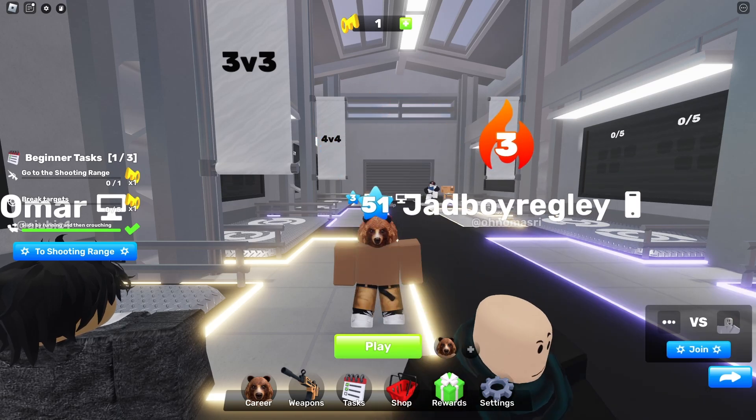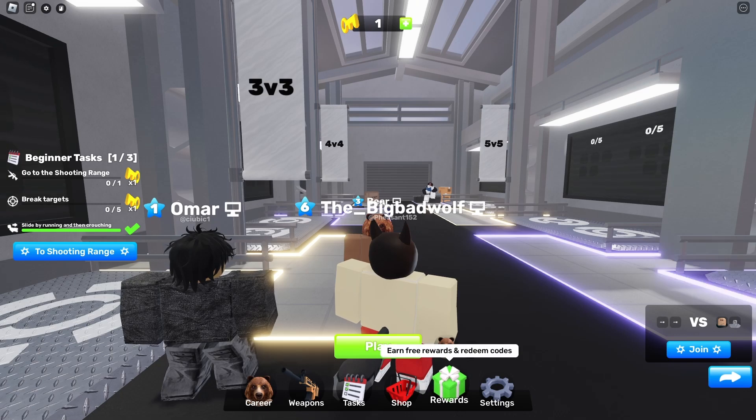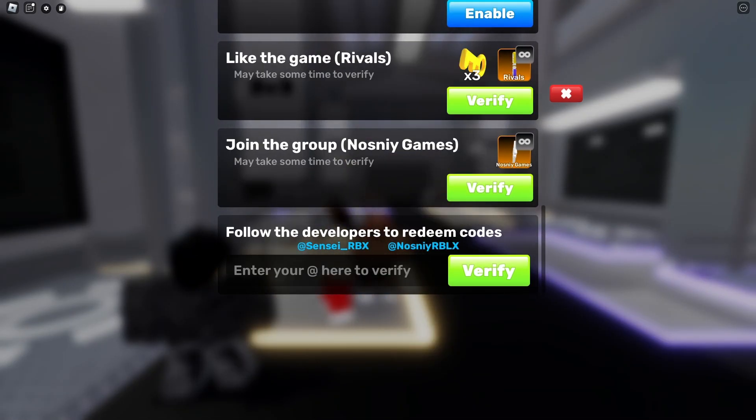These codes will only work for August 2024, so make sure to claim them quickly. To claim codes, click on rewards down here and scroll all the way down until you see 'follow the developers to redeem codes.' In the first part of the video I'll be showing you how to follow the developers.